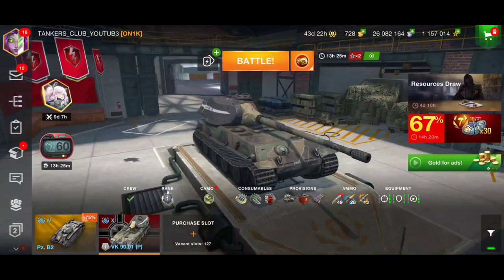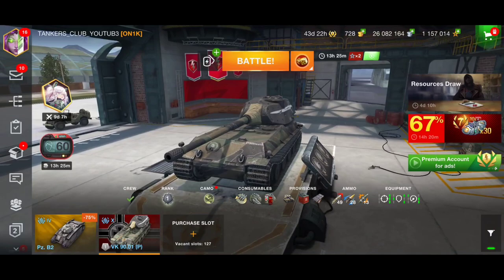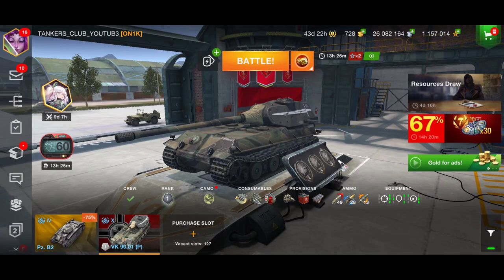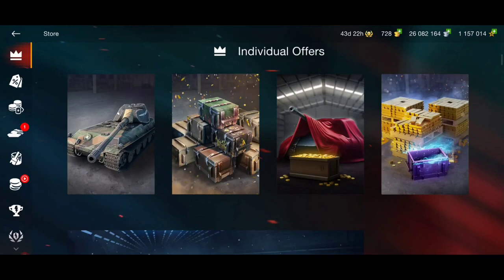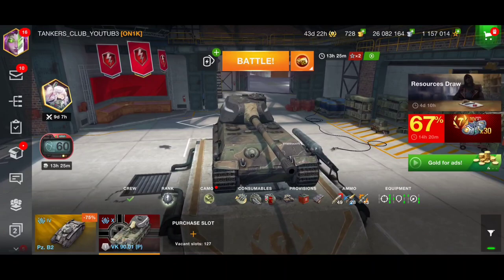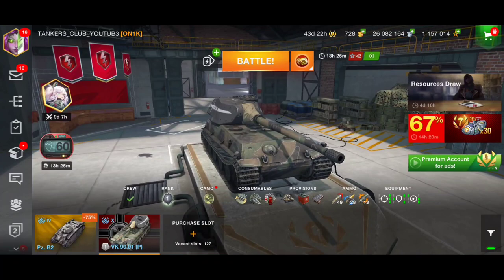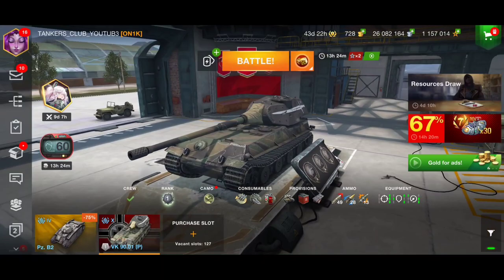Welcome back to Tankers Club. In this video I'll be showcasing the VK 9001P, the tier 10 German-American super heavy tank. This vehicle is right now available in the store for nearly 54 euros, which is really expensive. I would not suggest you buy it right now, but for those who are still interested or already have it, I'll show you how to drive this German super heavy beast.